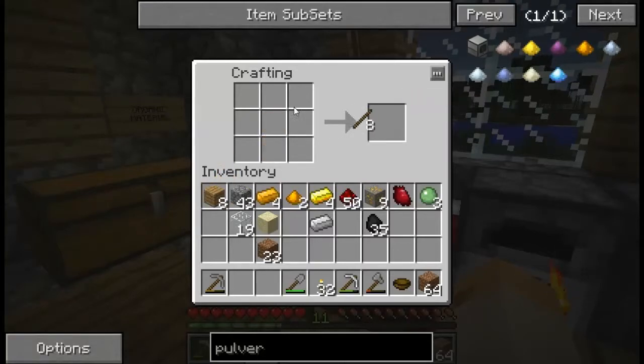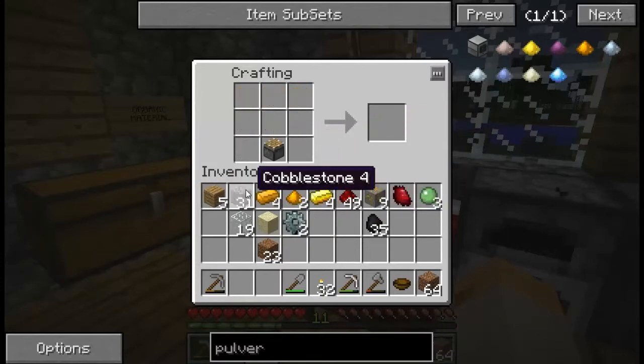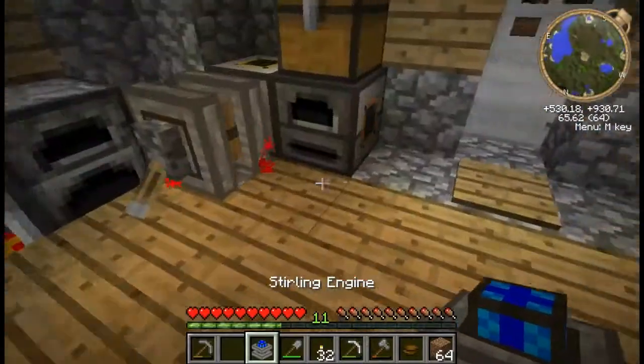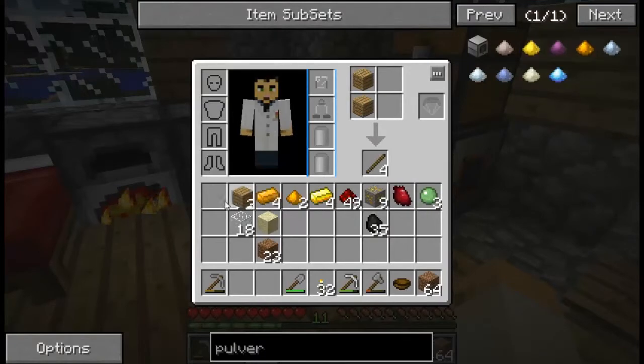Same formula for the engine — you end up doing this a lot. Sometimes it's kind of annoying having to do the same thing over and over. You quickly run out of resources in this tech mod and it kind of sucks. But oh well — it just means you get to mine more and more. Let's build another lever.